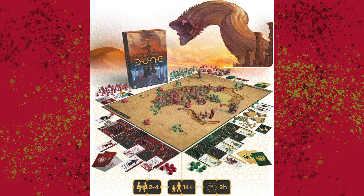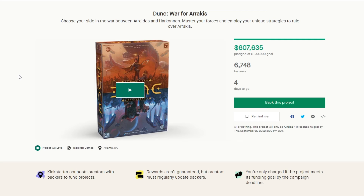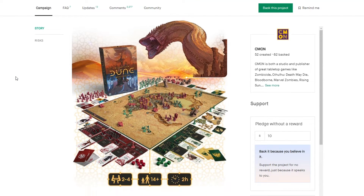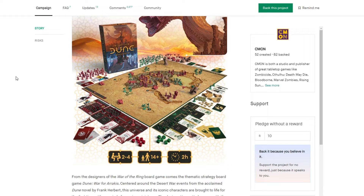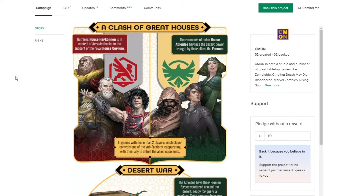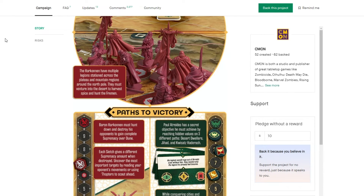This first one is for fans of Dune and competitive board games. This is Dune War for Arrakis. Basically you take one of the two houses, Harkonnen or Atreides, and you fight for the planet. It seems like a pretty standard Cool Mini or Not game — lots of little miniatures, $100-ish price point. You will have to jump on it pretty quickly though, it's only got a couple days left.